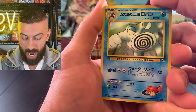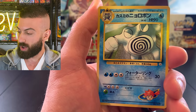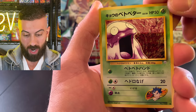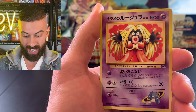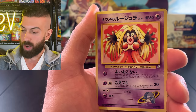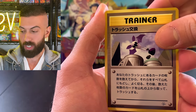We got a Poliwrath - I don't think we have this one, so I'm putting that to the side. We got a Grimer. Then a Jynx - we definitely need this one. We might actually make this happen this episode, we're getting closer.